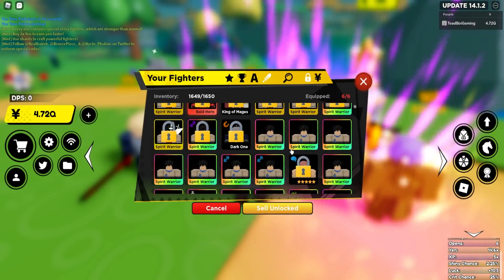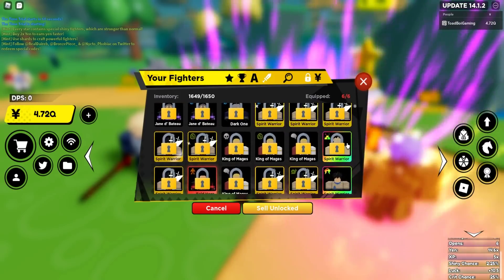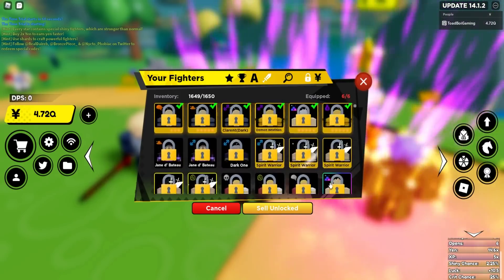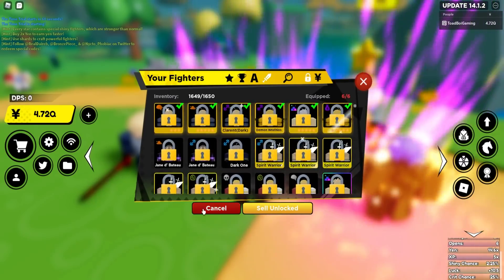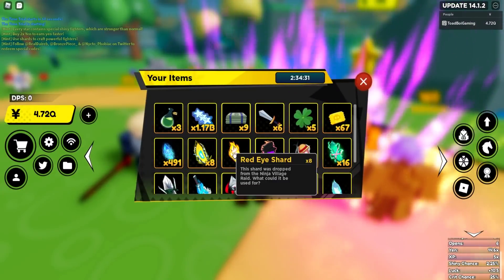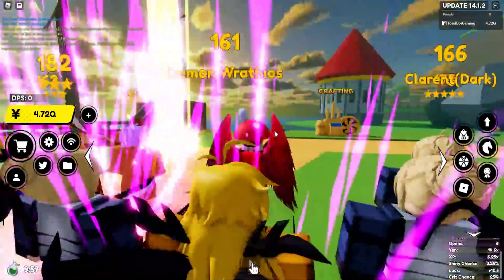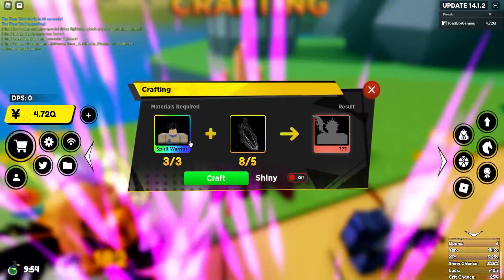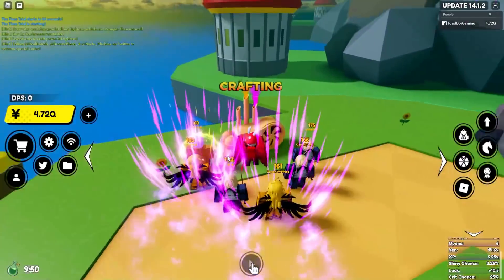It ended up being about 150 to 151 spirit warriors including the golden version — that's insane, that's absurd. What I'm gonna do is use this XP boost potion so I don't accidentally do anything important, and then I'll head to the crafting station like I said. Let's craft this regular character and see what we get.